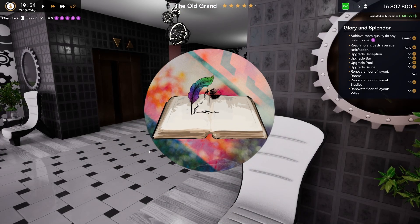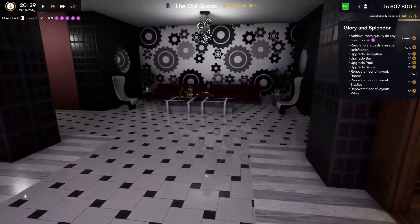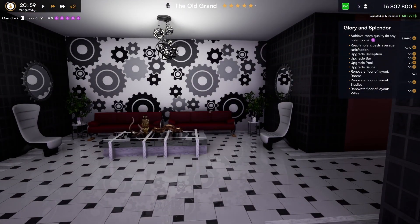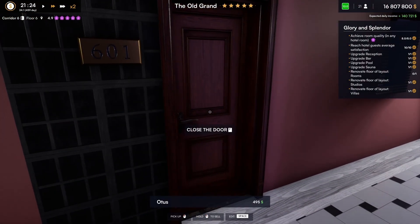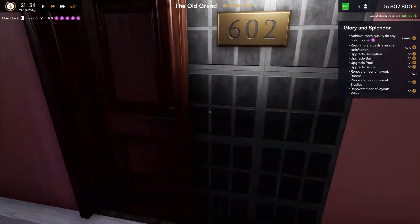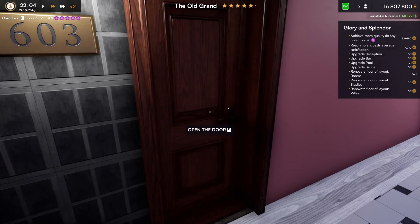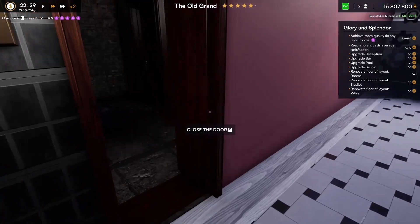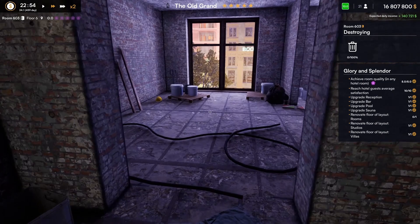Hello everybody, welcome back. We are on the sixth floor of the Old Graham, and we are going to carry on with our rooms today. We are nearly at the end of the glory and splendor. We've got a couple of rooms to do, and as you can see we have done one of them. We are going to start in the next room.